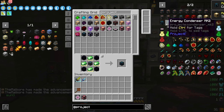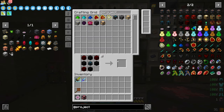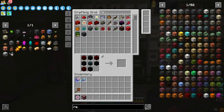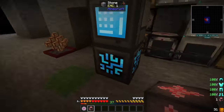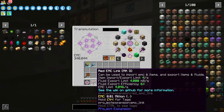We're going to take the EMC Link Mark 3 here. We're going to also make an energy condenser. Can we actually make the Mark 2? No — we don't have enough red matter. I'm not sure how much red matter actually costs. 1.86 million.